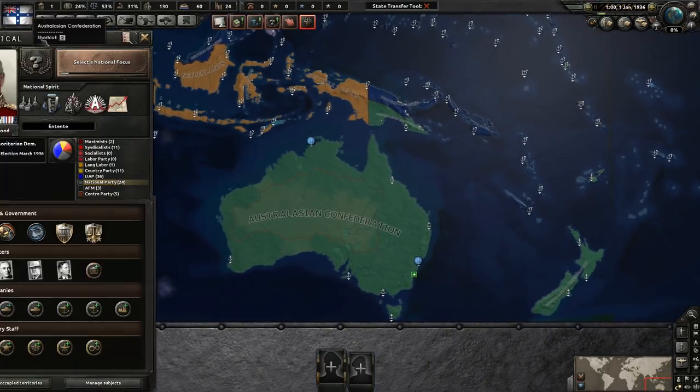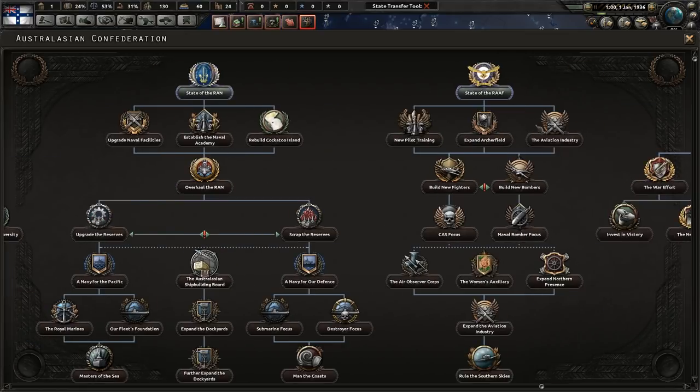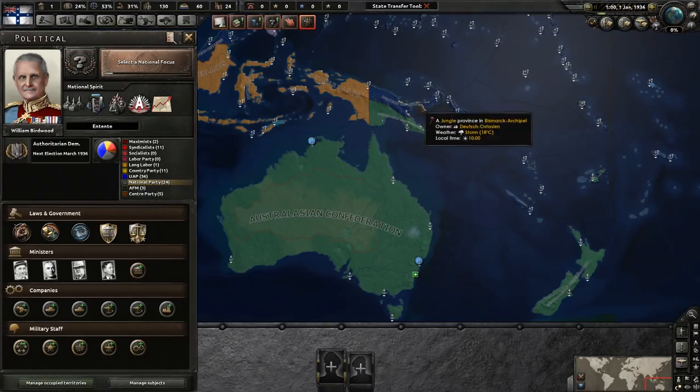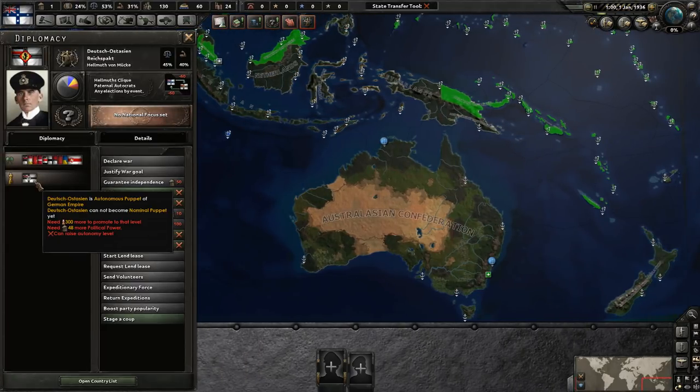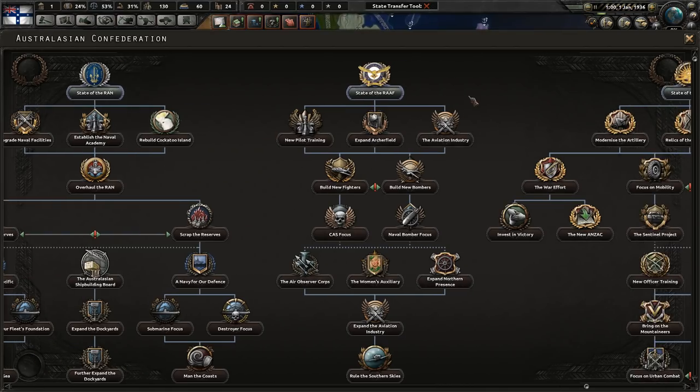These are all just claims — they don't actually give you those territories without declaring war on Deutsche Ostasien, which means declaring war on the Reichspakt and bringing in the German Empire.